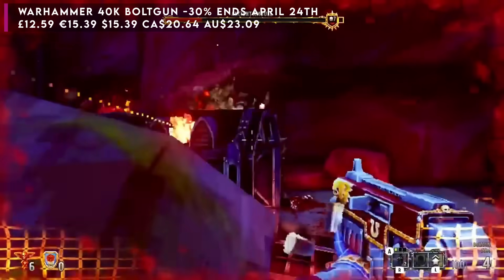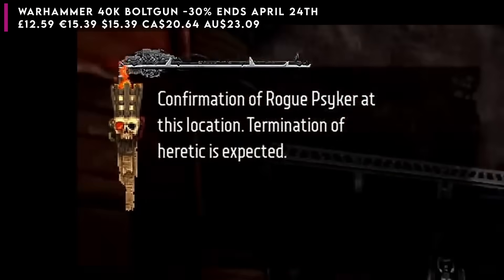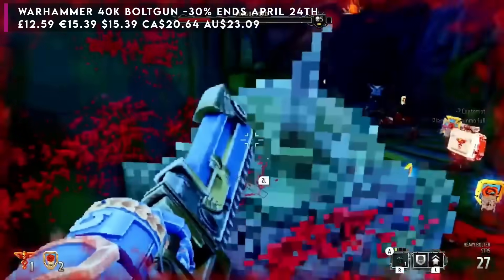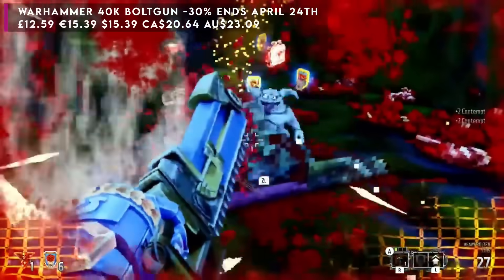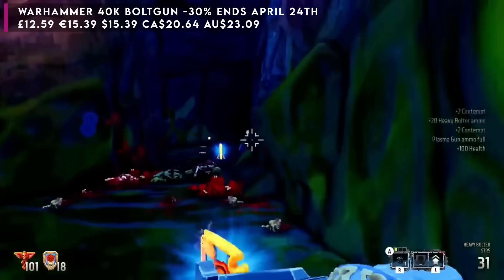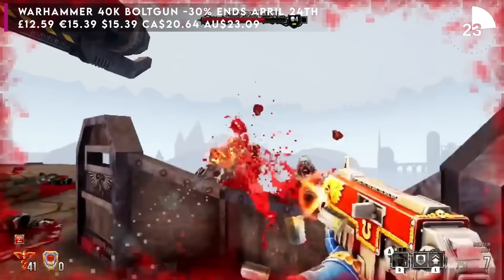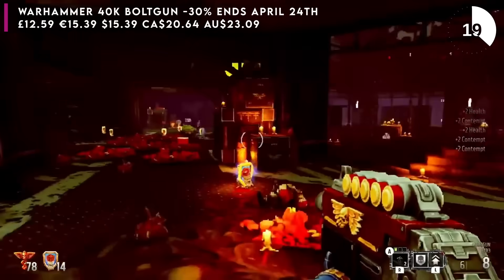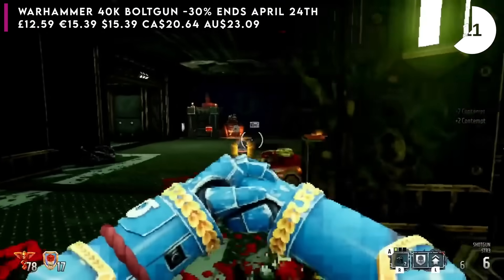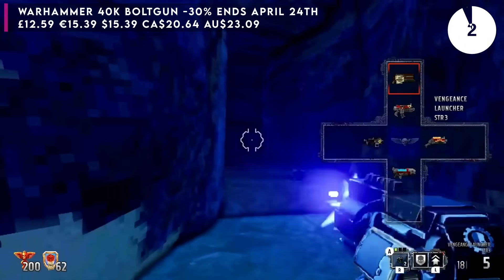Warhammer 40,000 Boltgun is also down to its cheapest ever price — 30% off, making it £12.59 in the UK. This is a really nice old school first person shooter. There's a lot more going on than initially meets the eye. They've got a mechanic a bit like Doom where you can use your melee weapon to travel far distances and take enemies down. You hold or tap the button to keep the chainsaw going, but it slows time — gives you a bullet time motion. So if you jump out of a window, spin round, and lock onto an enemy, you've got a bit of time to think about where you're going next, which gives it real fluidity. There's an option to make it less pixelated too. It's 2.4 gigs, a really good game, there's a full review on the channel, and a physical version is available. That sale goes on until April the 23rd.